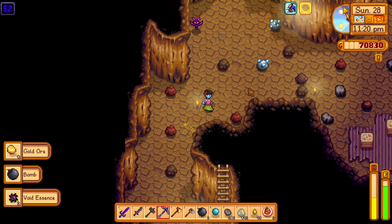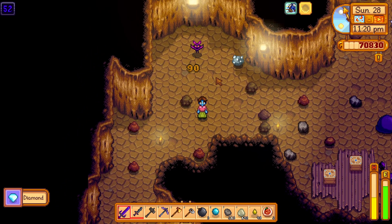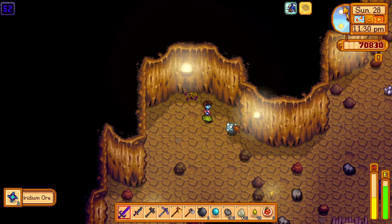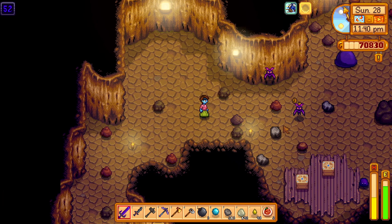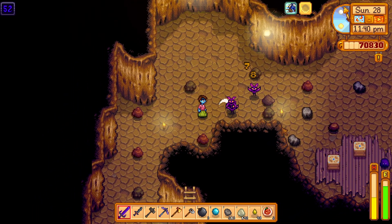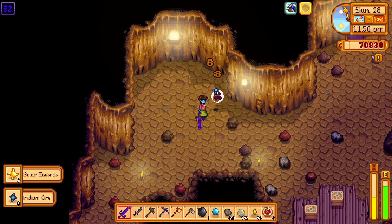Iridium bats will only spawn in levels 50 plus of Skull Cavern. They're like an extra tough enemy that you have to face if you make it so deep inside. So if you want to find iridium bats today, go to Skull Cavern and reach level 50 plus and look for the purple cute bats that have a lot of health, and you might get yourself your very own pony.